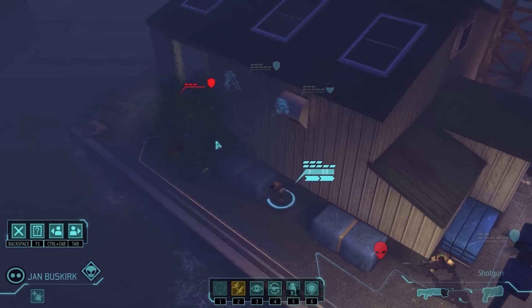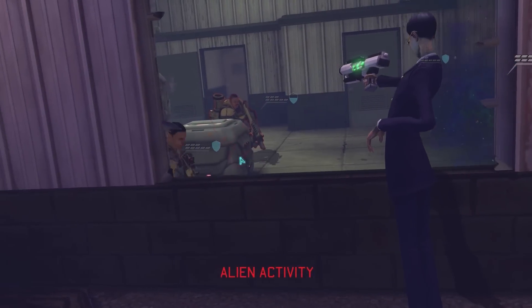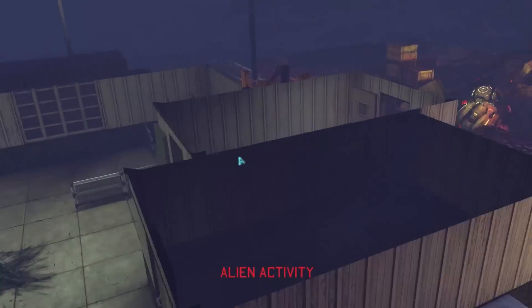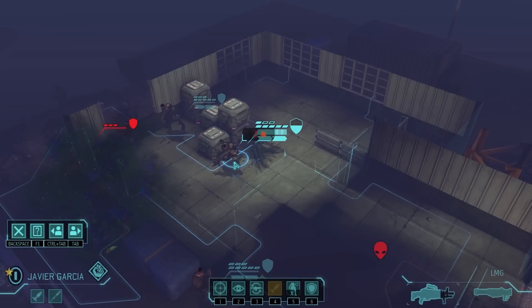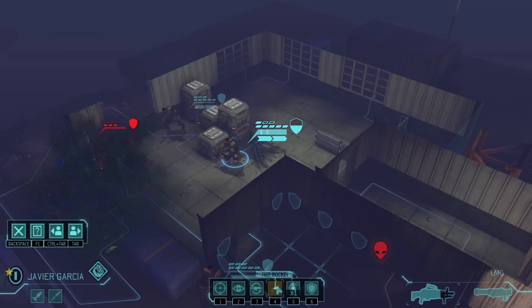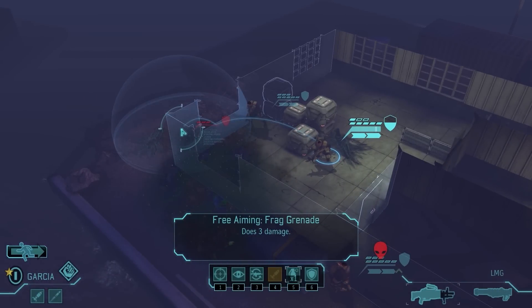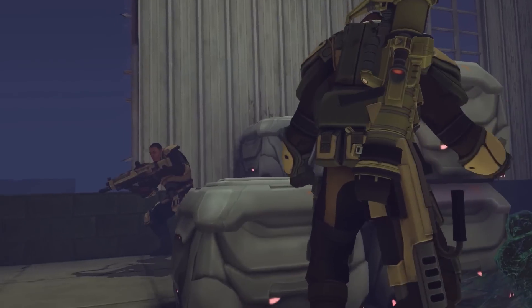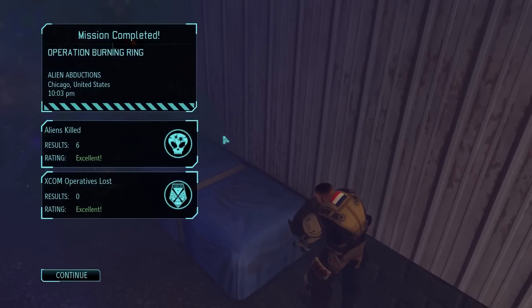Oh, I forgot about this — here my veteran actually takes a shot to the head from this gamma gun or whatever it is, and that has an effect on the game. It looks like I only took two damage and we're going to end up passing the mission. But he's going to be injured — I probably could have used a medikit to get him back up to full health. But when you get back to your main base of operations, your veteran is going to be unavailable for a couple of days. Something as small as taking a hit can affect your next mission, because now you won't have your veteran and you might have to put in some rookies. It all adds up.